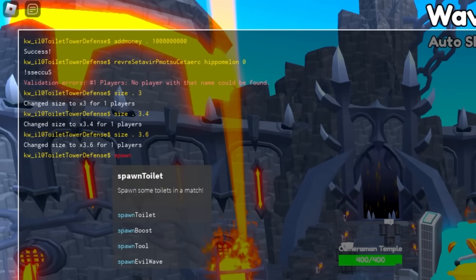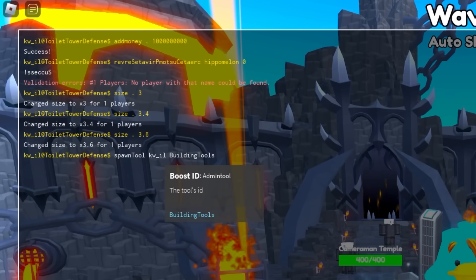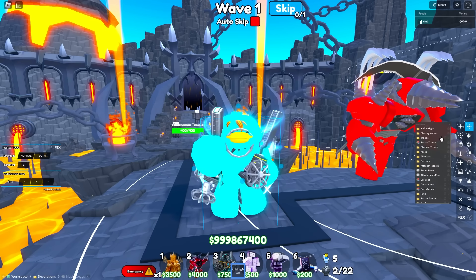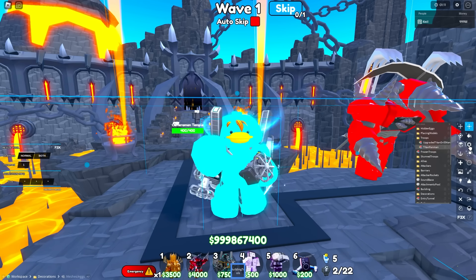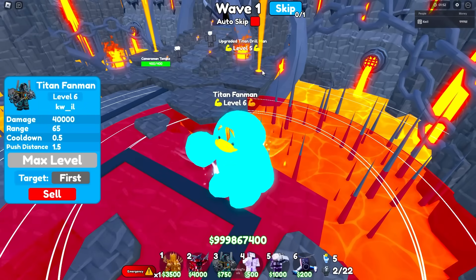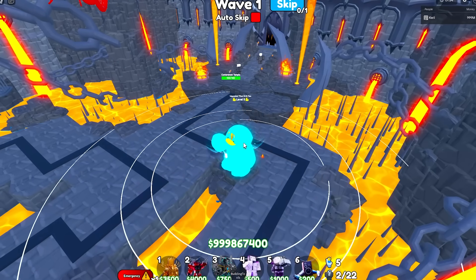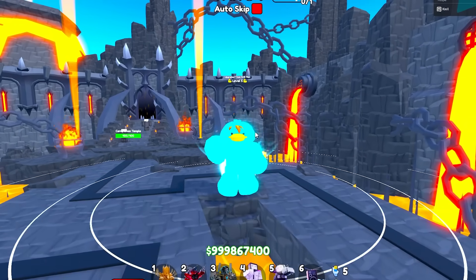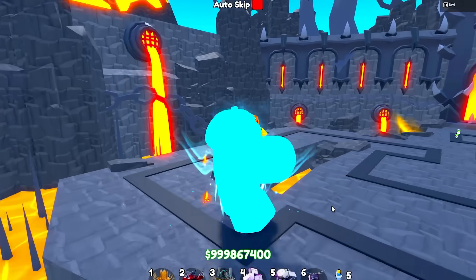Alright, that's going to be the size we're going with. Spawn tool, building tools. And then we're going to take this Fat Duck and merge him with the Titan Fan Man. There we go — we have the Titan Ultimate Bemi Man. The Titan Fan Man mixed with the Upgraded Titan Drill Man. That is pretty crazy.